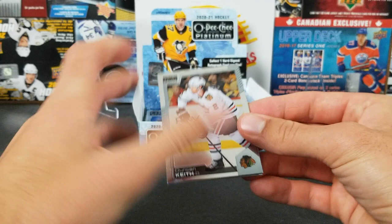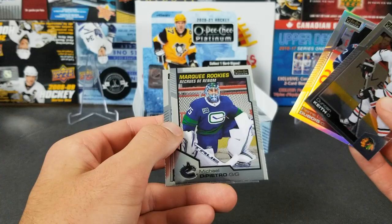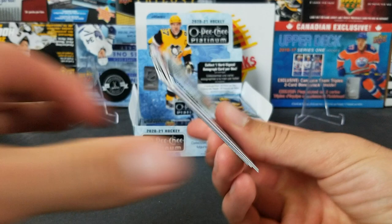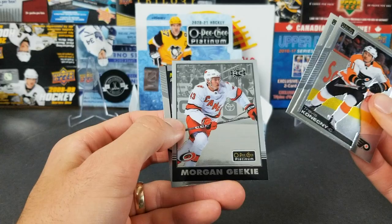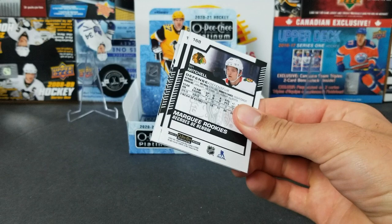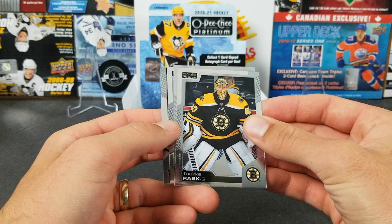Duncan Keith, rainbow PLD, another marquee rookie of Mikey DiPietro, and Nick Backstrom. Travis Konecny, Derek Stepan, Morgan Geeky retro rookie, and Connor Ingram. It's been a slow start for this one. Josh Norris is definitely our best pull so far. Hoping for a big auto or something insane to finish.